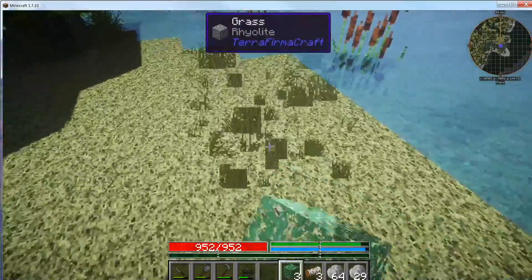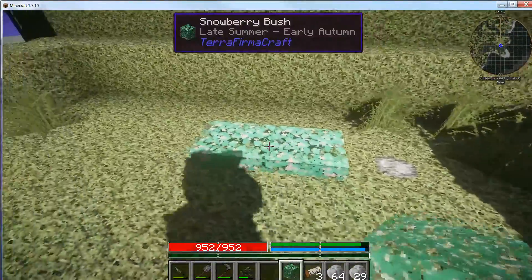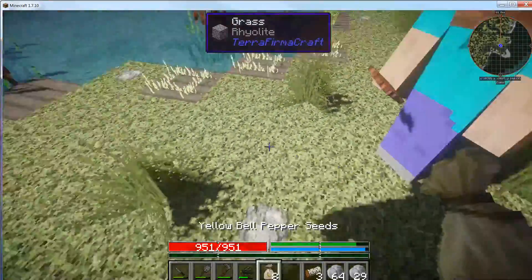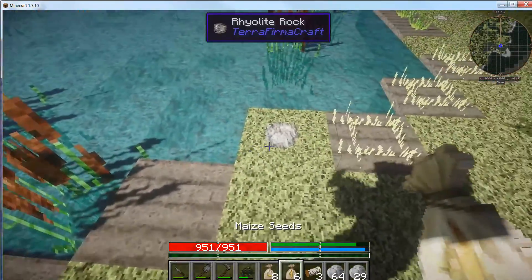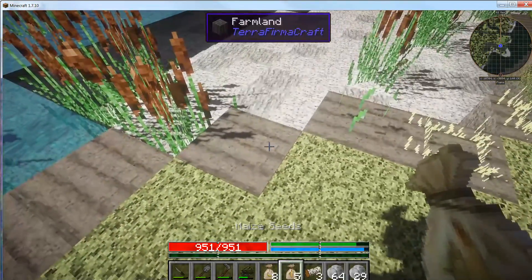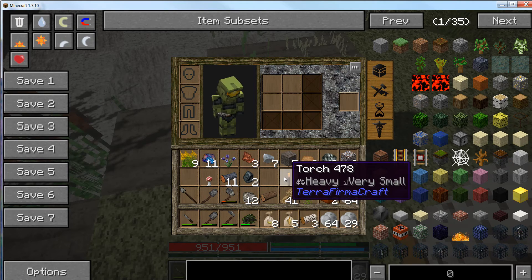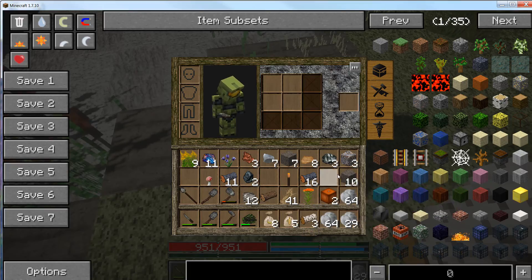Berry bushes can go on grass anywhere, they don't need to be near water. We've got yellow peppers, maize, and oat seeds. Once your farming is up, with the hoe you can see which nutrients each crop uses, and then you can rotate crops around the soil to keep the ground from being overused — which makes sense!